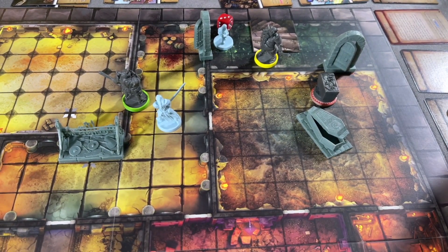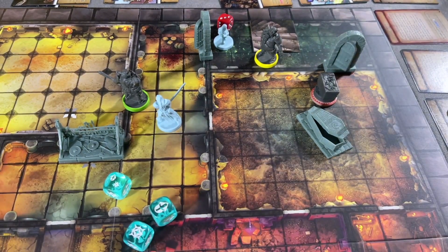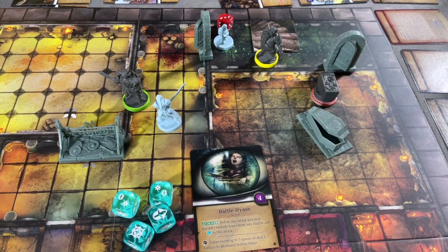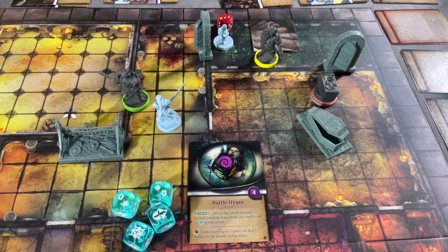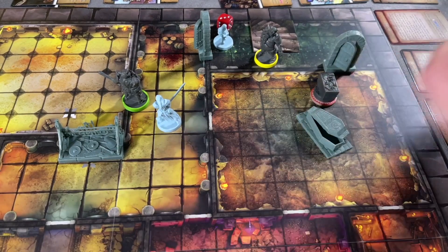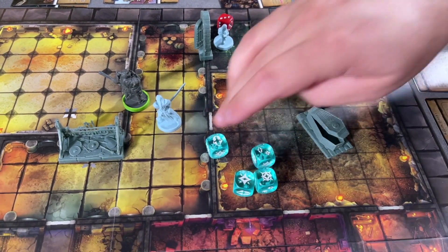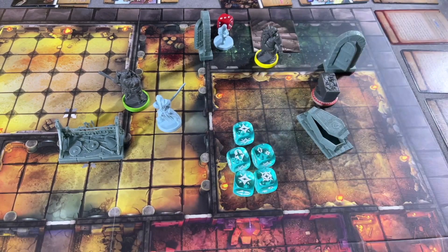So that's three dice normally — and we're going to spend that supply we've got to add a fourth die, because the yellow does have two armor effectively. We have darkness in the pool, so we'll be able to either move up to three spaces or deal a damage to an enemy within range. Let's see what she rolls first. Okay — two successes, three successes, two focus, and there's a crit burst — that was a success — so one, two, three, four successes.